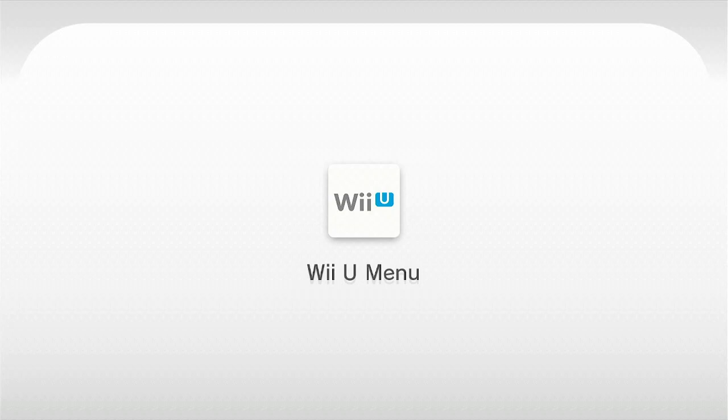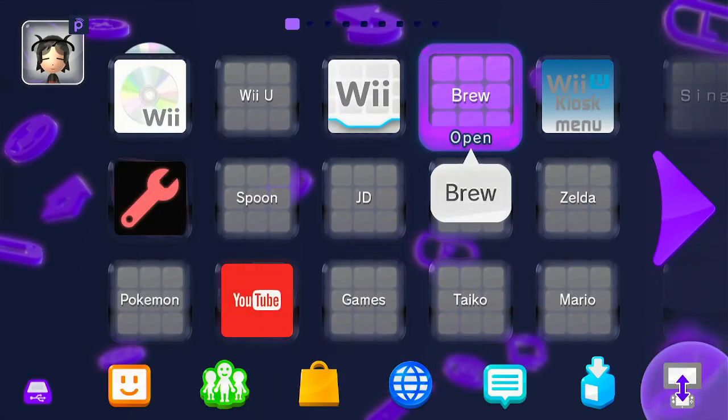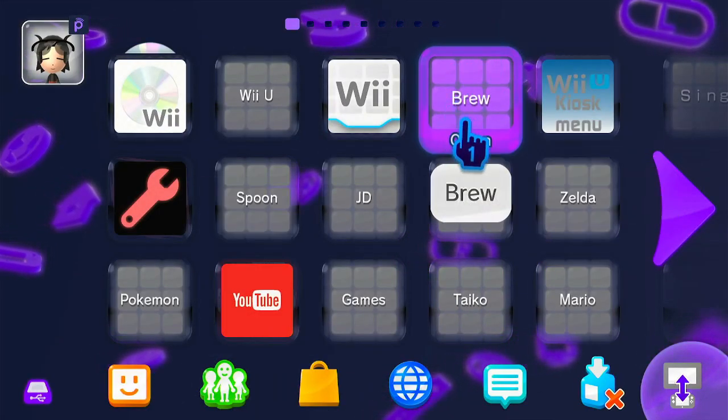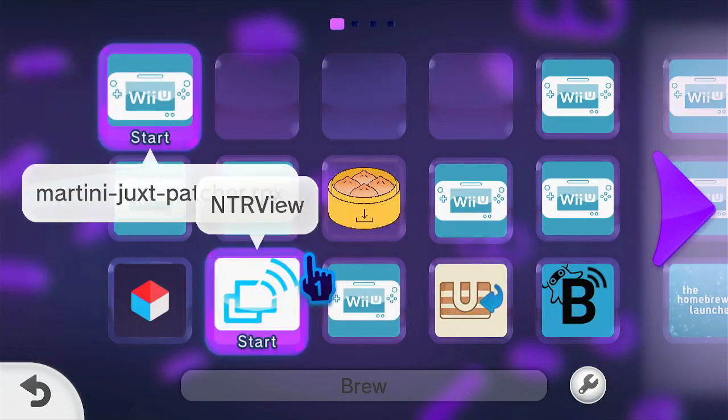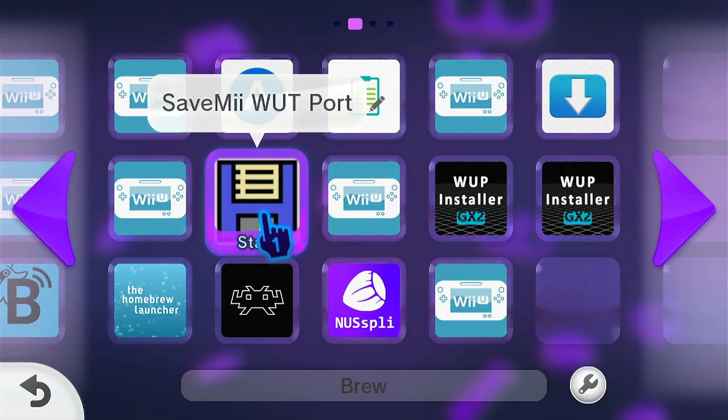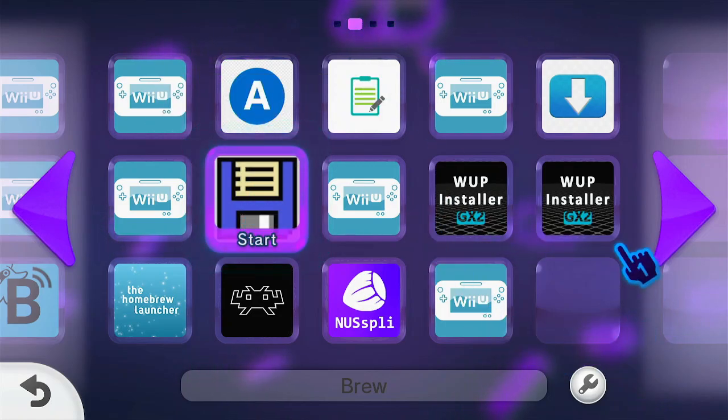After that, quit the app and go back to the Wii U menu — or the home menu, depending on what firmware and custom firmware you are running. When it's done, open the new Homebrew app. On Aroma it should look like a disk icon. Open it.